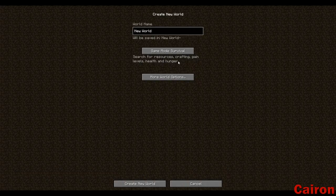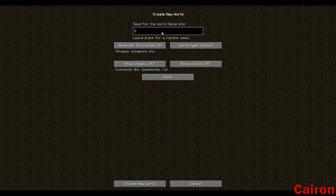First thing I'm going to do is obviously just create a new world. I'm going to name it Chiron's World, and just like I do with all of the games, we're going to use the seed Chiron's World — the same seed I use for pretty much any game that lets us put letters into the seed.